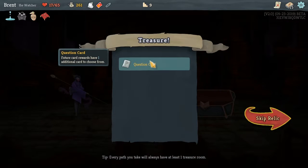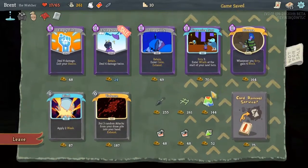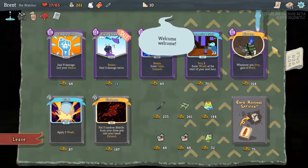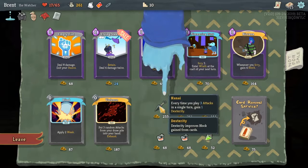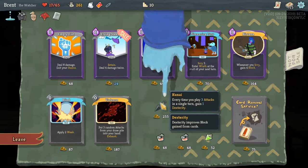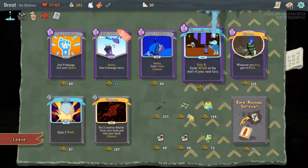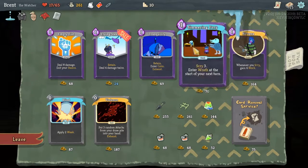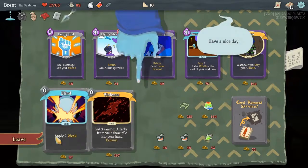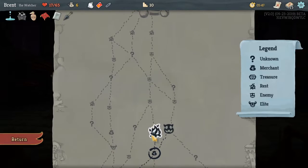Gold question cards — future cards will have an additional card to choose from. All right, first shop. Nirvana: whenever you Scry gain four block — eh. Ooh, Kunai! Three attacks you play gains one Dex. I like that a lot. Or we could take Pantograph to ensure we don't have to rest before the boss. I think we'll take Kunai — if we can get some more zero-cost attacks it'll be really good.